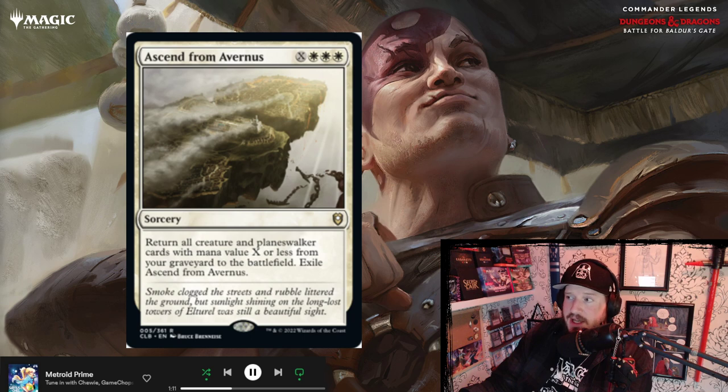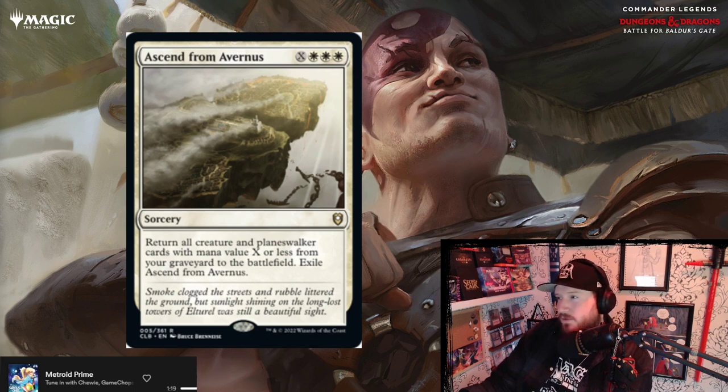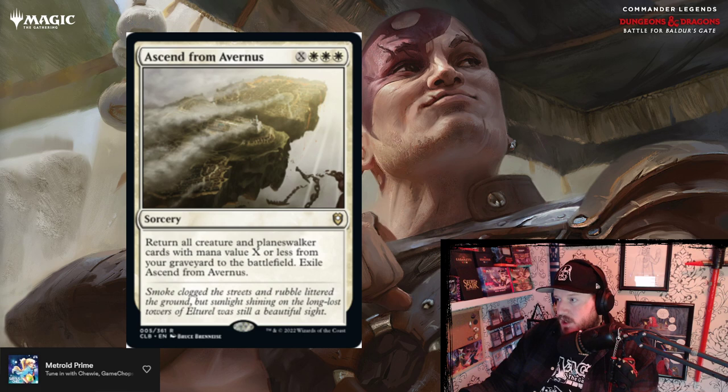So that's a pretty neat little sorcery — a mass graveyard dredge. Pretty fun. I think it's going to be really powerful with those Elspeth and Wandering Emperor decks. Gonna get real annoying real fast.